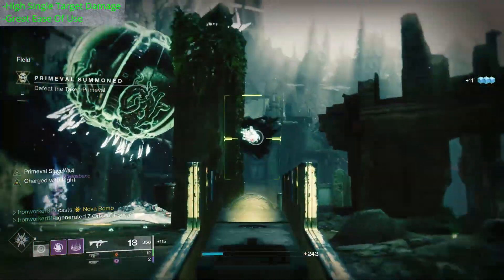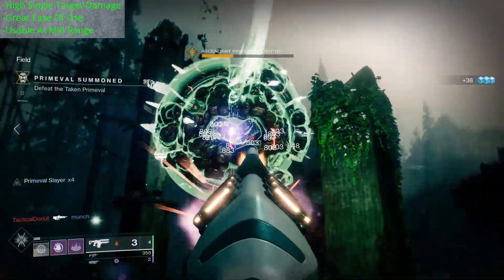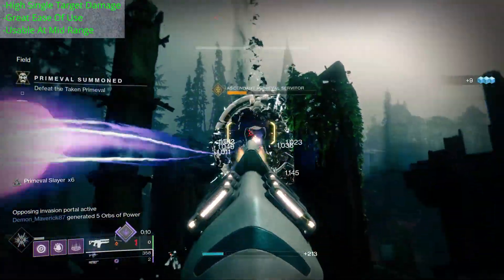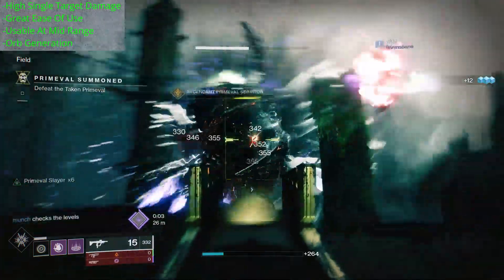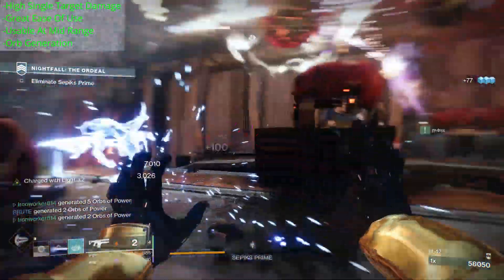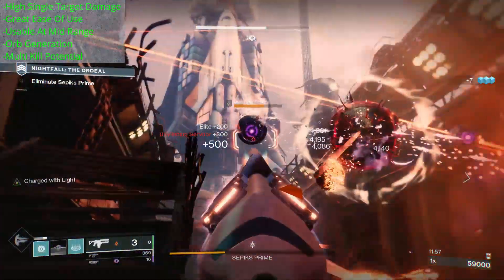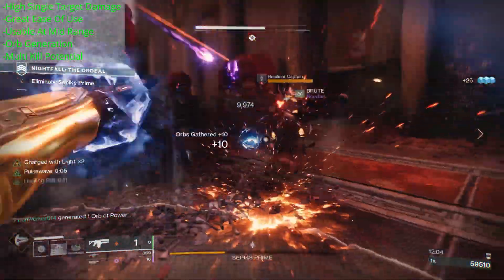Fusion rifles can't crit and won't crit, and Merciless, looking at its damage output, really doesn't need to crit. It doesn't get much simpler than this. Plus, this weapon can be used from a safer distance — you can keep a reasonable distance away from your target and still do really strong damage. This keeps you clear of the boss's stomp radius and clear of any adds that might spawn in around the boss. Also, if you have the catalyst unlocked, you can generate orbs of power. And while you probably don't want to go around picking off trash adds one by one with this thing, there is multi-kill potential if you spray it into a pack of adds.